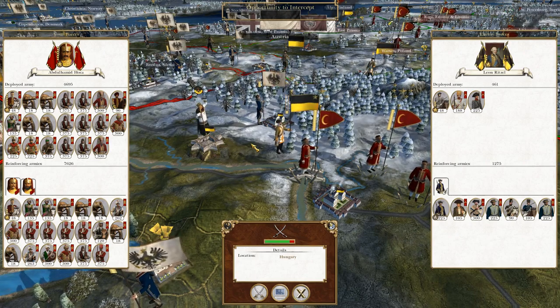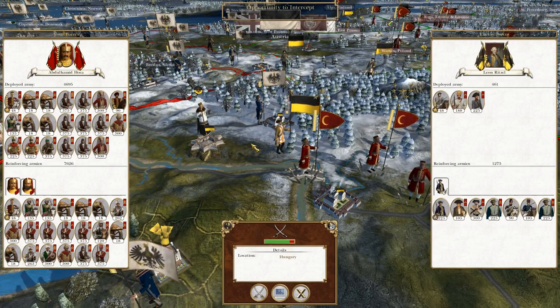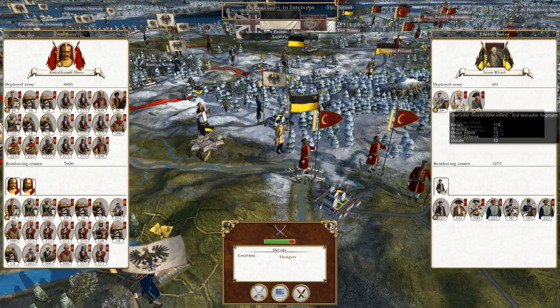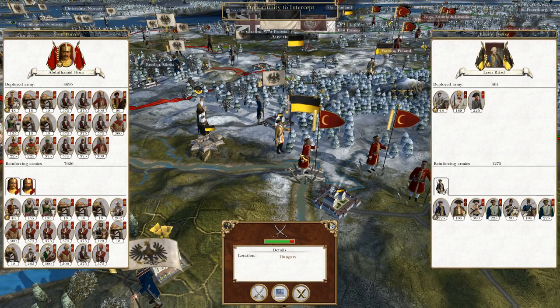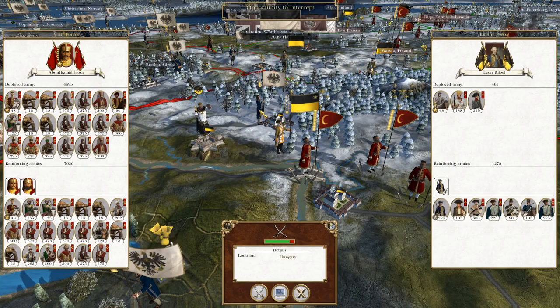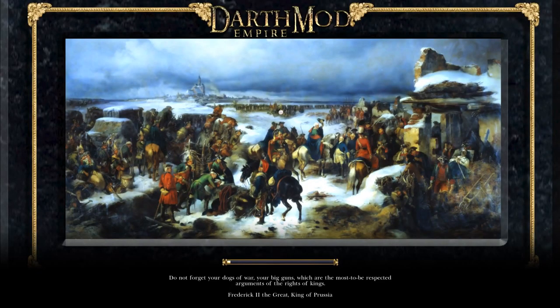What's up guys? This is the Rofeman and I am back for the next episode of My Empire Total War, playing as the Ottoman Empire. To recap from last time, we've captured Warsaw and a couple of enemy stacks have wandered within our grasp. I'm going to take this opportunity to destroy them while causing the least amount of damage to my men. Let's quickly get this battle underway.